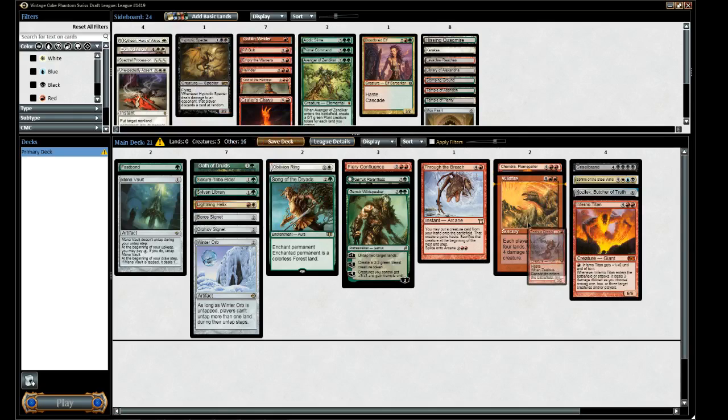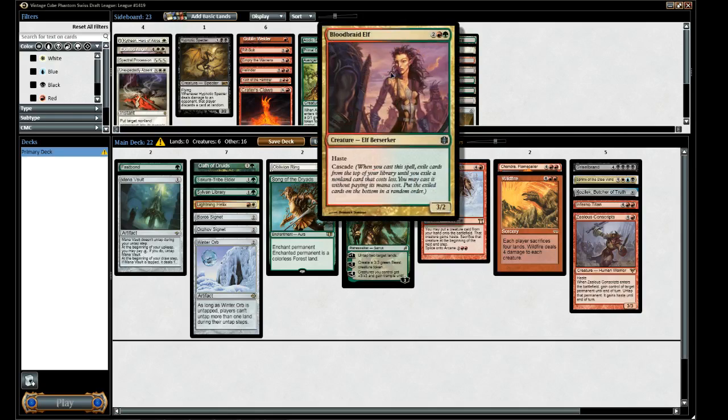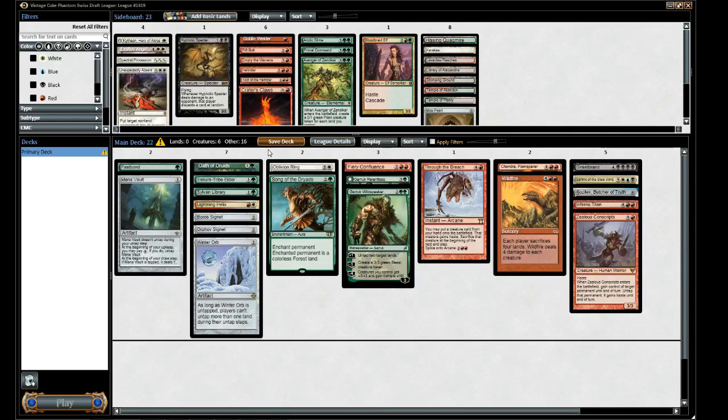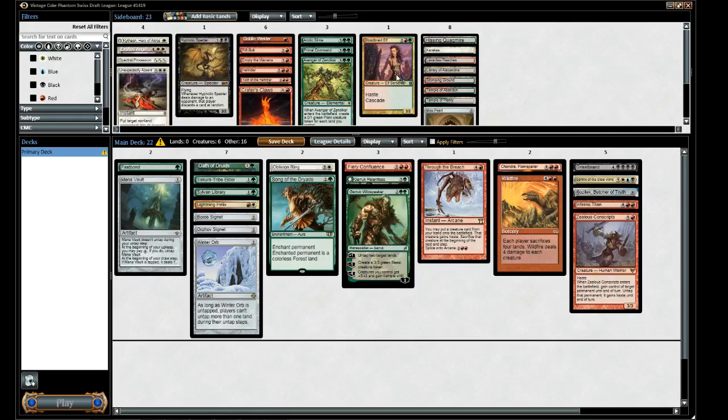Zealous Conscripts is another option — I could see adding Zealous as another creature. Blood Braid has many targets — a fantastic number of targets really. The only thing is if we Oath it, it does nothing. So that gives us about a one-out-of-six chance of a nombo. But it's okay to have nombos in your deck — there are going to be games when you don't draw Oath.